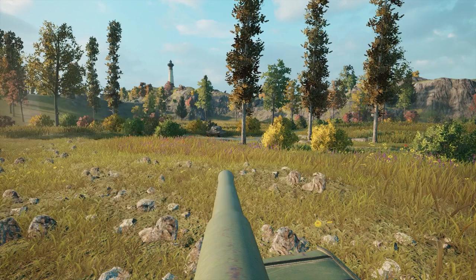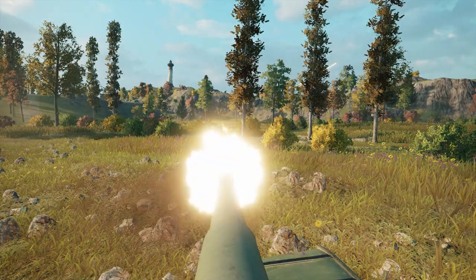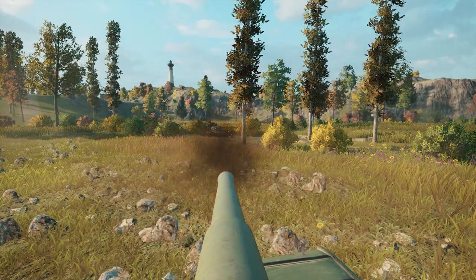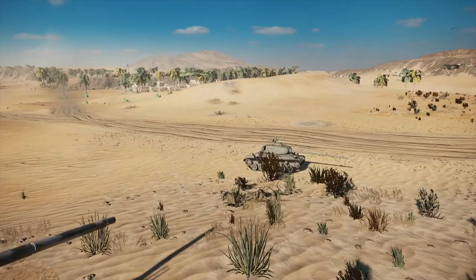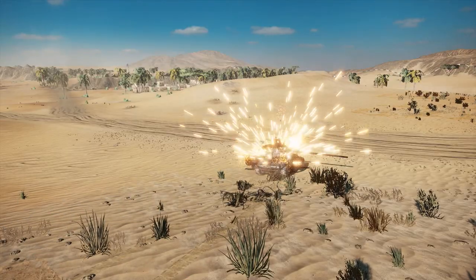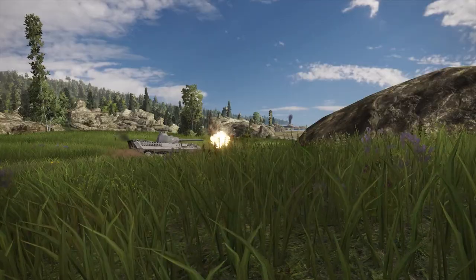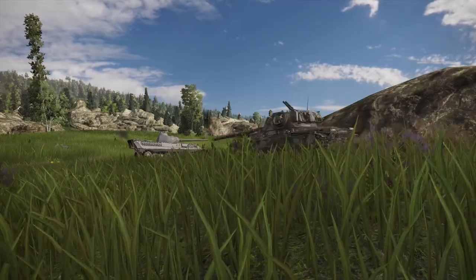The armour on this tank is, well, it is there, but it offers little for protection. You will bounce some shots at extreme angles and some lower tier shells, but you rely on your speed and acceleration not to take damage. It still works for ramming tanks even lighter than you though — just make sure they actually are lighter than you.